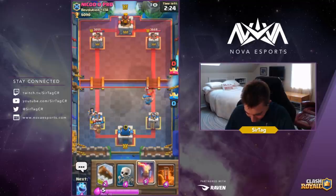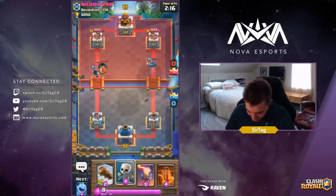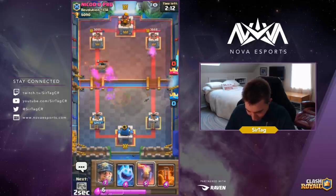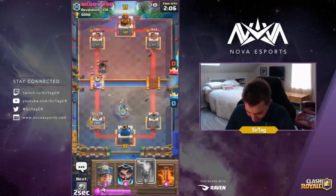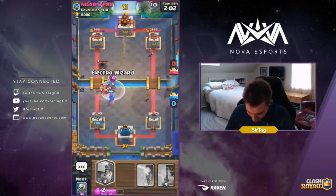We're dropping the Electro Wizard, killing the Bats immediately, and it's also gonna work on the Miner. So we're looking like we're in a good situation. It's probably gonna be Mortar after seeing the Bats and Miner — especially after seeing the Knight. I didn't really assume he was gonna be running a Naked Miner deck. Most people don't do that — only me, I'm just a weirdo like that I guess.